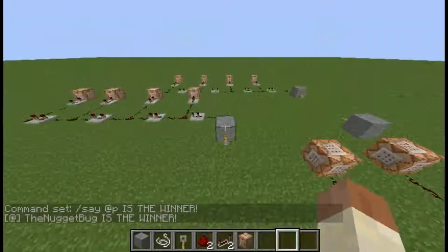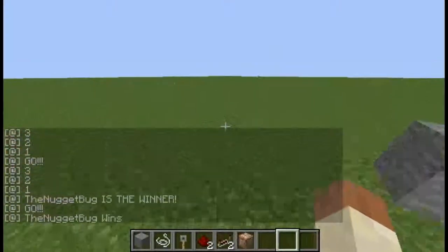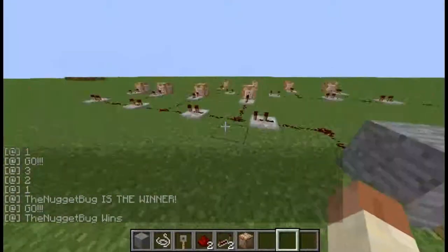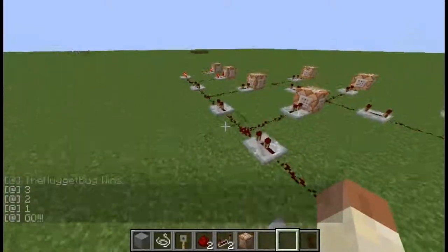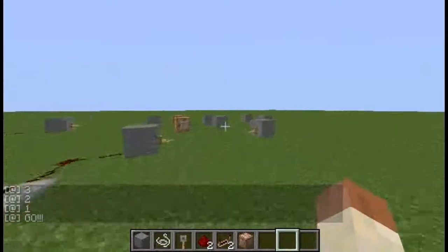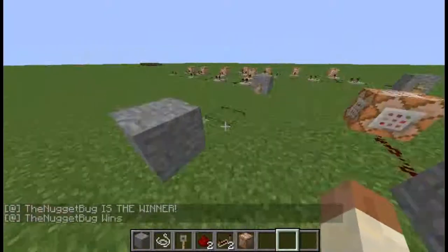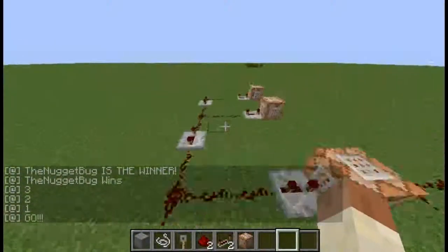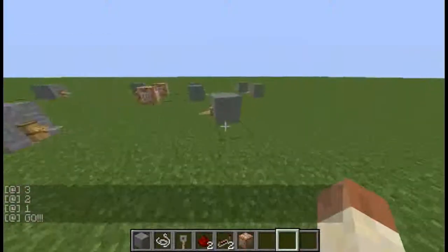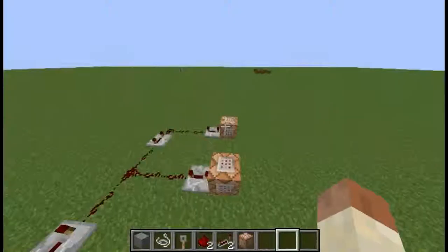Then type /say @p is the winner. This is a very simple set of contraptions that lets you make good race tracks, with starting and finishing lines. It's very handy if you're making a horse racing track, or the countdown bit can be used in an arena for fighting or whatever. Stay tuned — in the next day or two I'll bring out a new one, probably on piston redstone doors. Hope you guys enjoyed this. This has been British Brad, peace out.